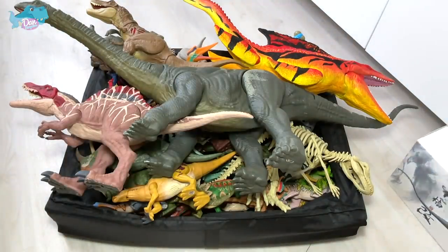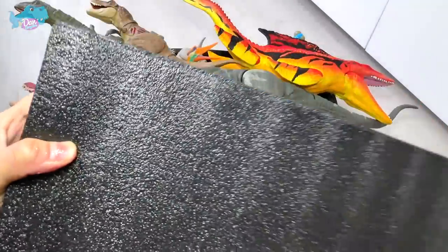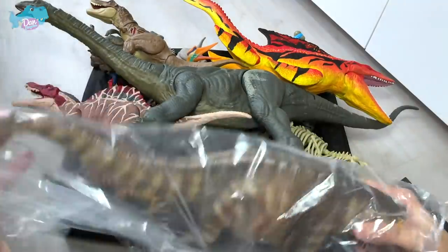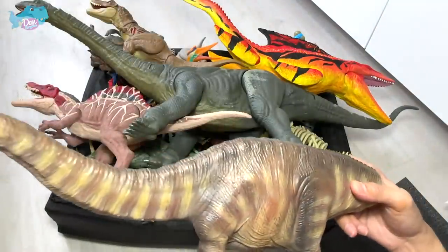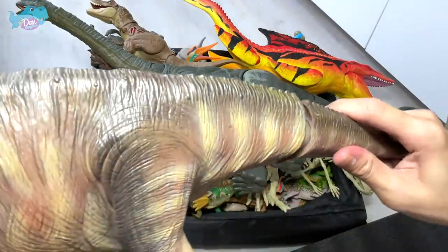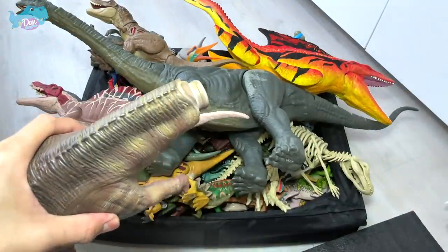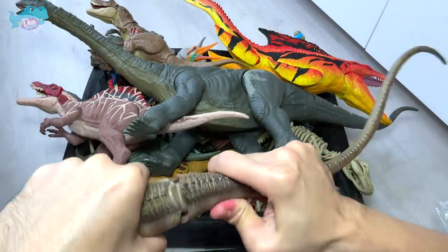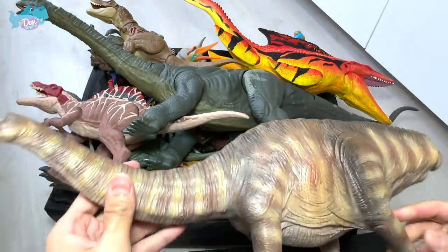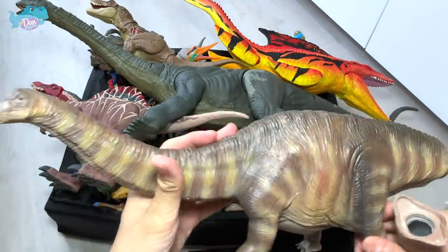Next up, let's open the Apatosaurus from Nanmu Studio - how exciting! Oh my goodness, you can see the body just drops out immediately. It comes with the entire torso, neck, and tail. I had a hard time trying to pop this into the previous color version. This is a brown version and that is a green version. It's extremely difficult to assemble - what I did was place the figure in the fridge so it contracts and is easier to pop the tail in.